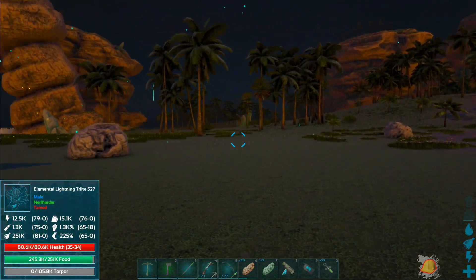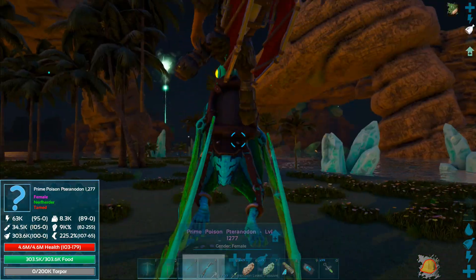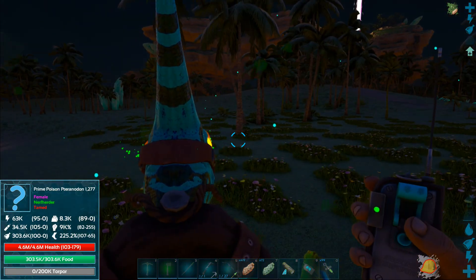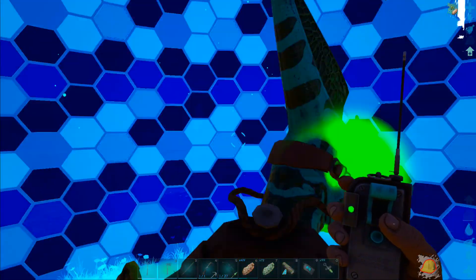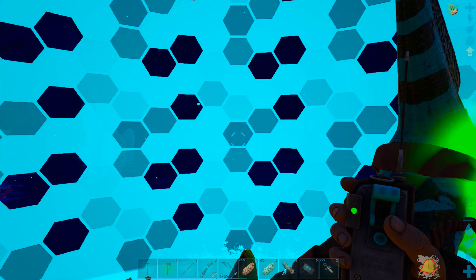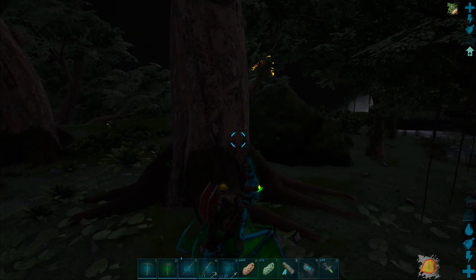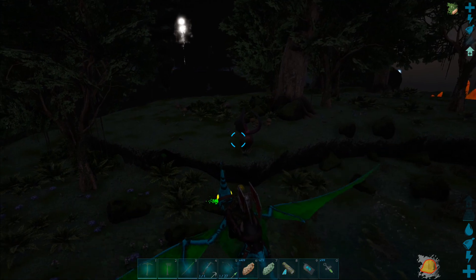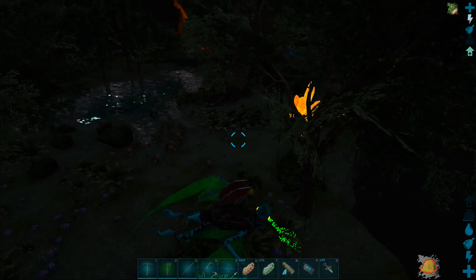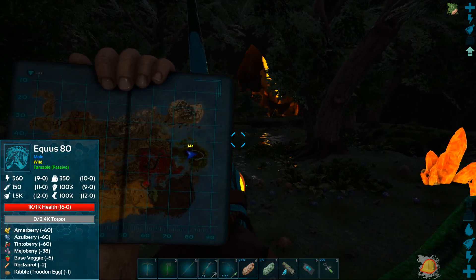Let's grab our Pteranodon since we're ready to go now, and we're going to teleport over to the area we're thinking about building in. It says home base but we haven't built anything in this area yet. There we go - so this is it. It's on one of these floating islands out here, and it's really dark of course which makes it hard to see the surrounding area. We're right around coordinates 46/76 on the map - on one of the top floating islands.